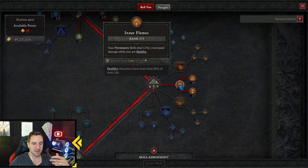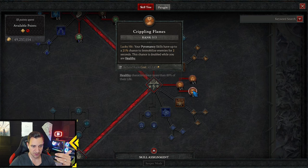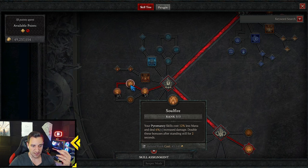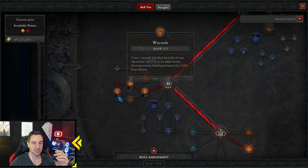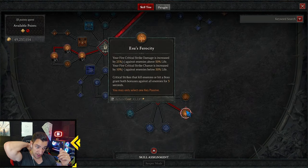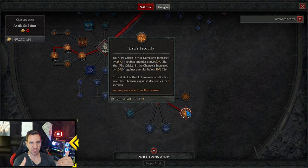Inner Flames: deal more damage while healthy, increased crit damage against burning enemies — and all enemies are burning all the time. More passives: burning enemies increase mana regen when killed, deal more damage with all pyromancy skills, and heal for 3% of maximum life for each nearby burning enemy. Down here is a crit passive — fire crit damage is increased. Because your hydras and conjurations gain your crit chance and crit damage, so whatever crit stats you build apply to all your minions.